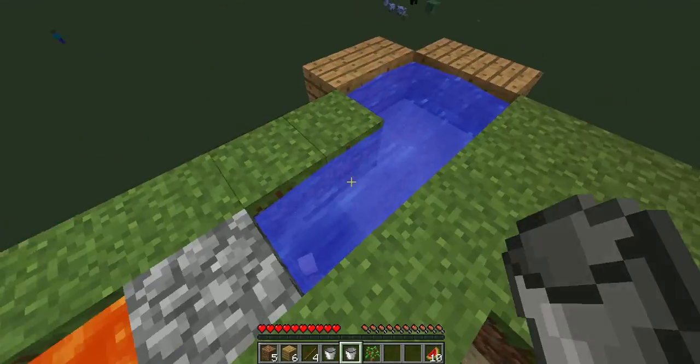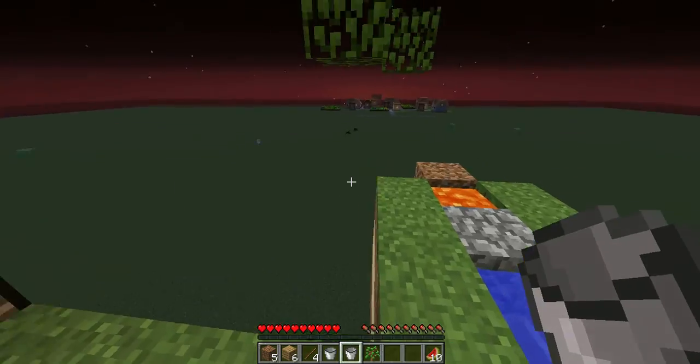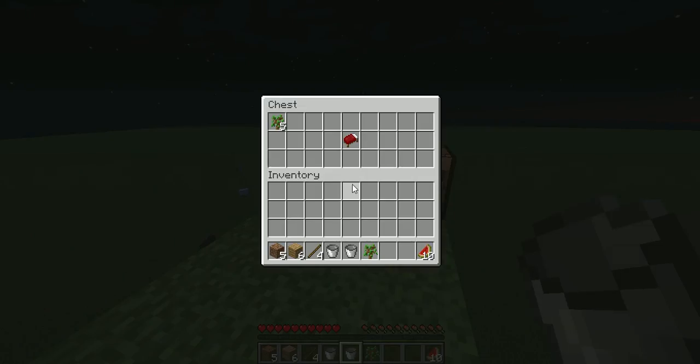And that gives it perfect light, and ta-da! Mom, do you know what that block is? Cobblestone? Exactly! Ding ding ding — correct answer! So to generate cobblestone, you have to have water and lava. Exactly!